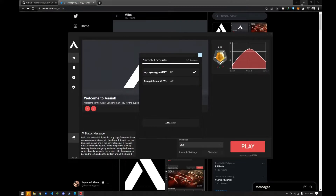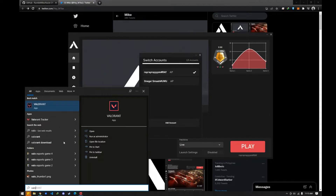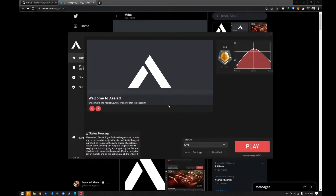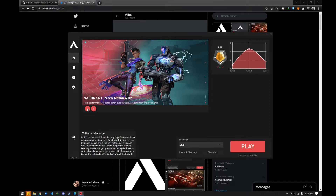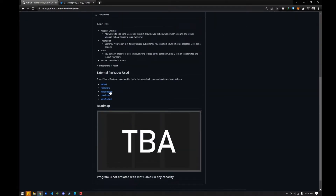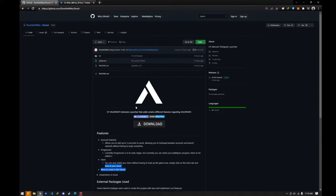From there, you could just click play and it will launch Valorant with your selected account. So this is better than the normal Valorant launcher. This assumes that you already have Valorant installed on your PC. It's still version 1.0.